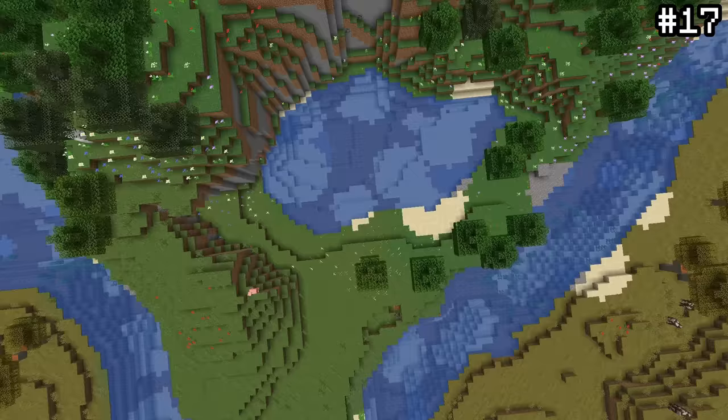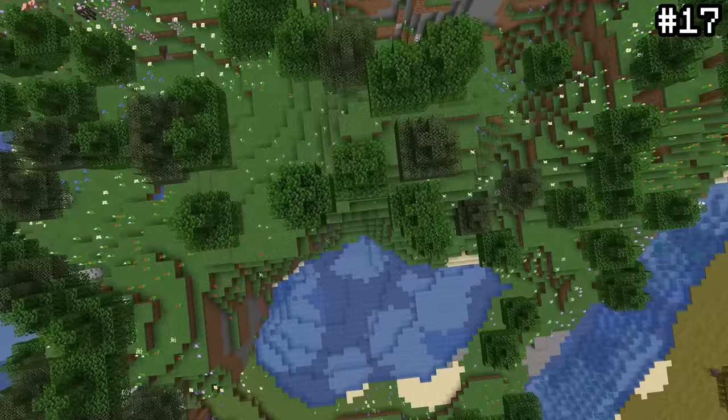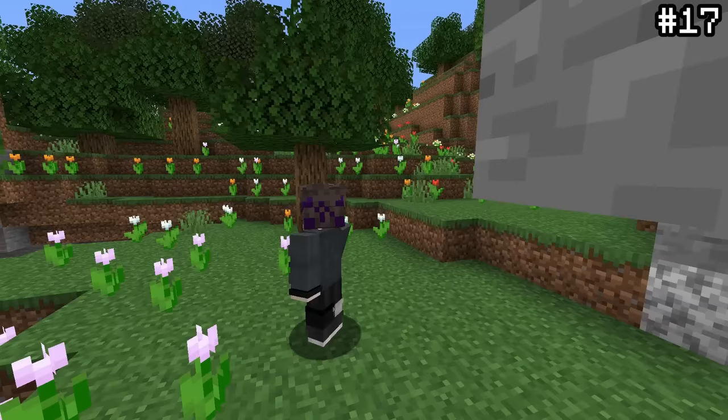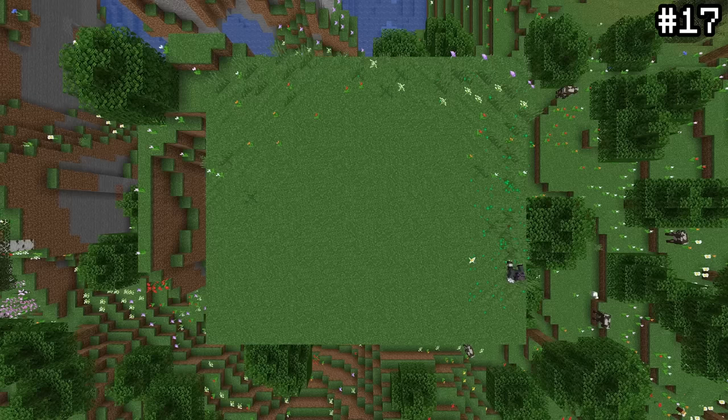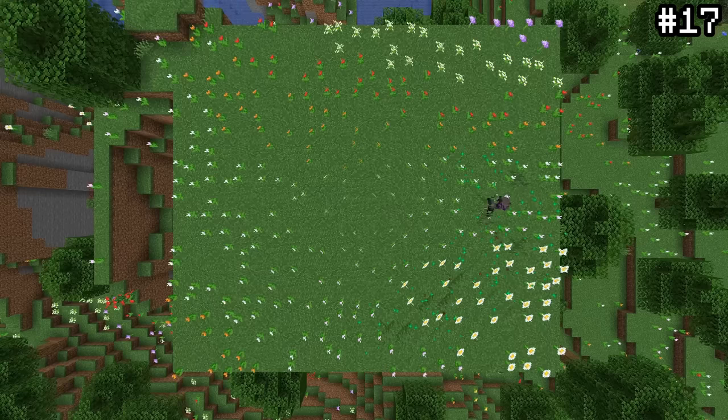Something you probably didn't know about is the beautiful gradient produced by flowers. Bone meal patterns aren't actually random — each coordinate has a specific flower that will generate each time, and they're made to produce a beautiful design. If you bone meal any area of flowers in the flower forest and take out the grass, over time you'll see that it slowly fits to this pattern. It's a really cool and beautiful phenomenon.